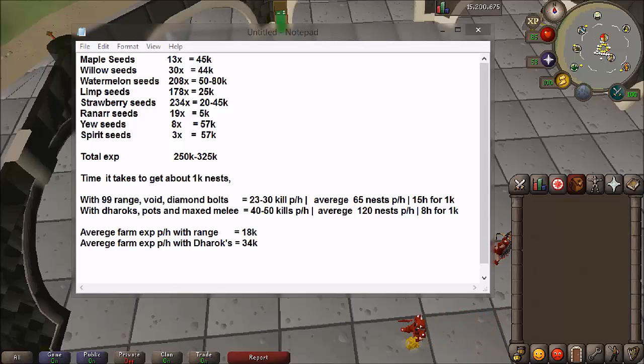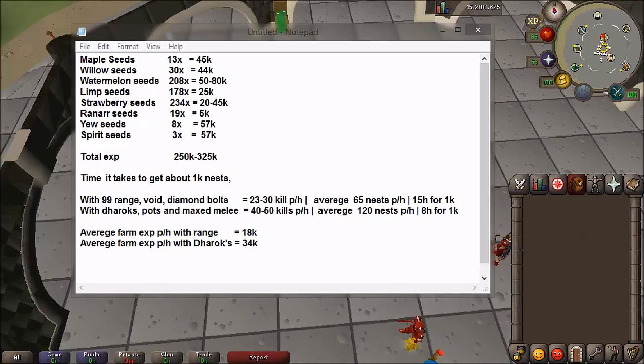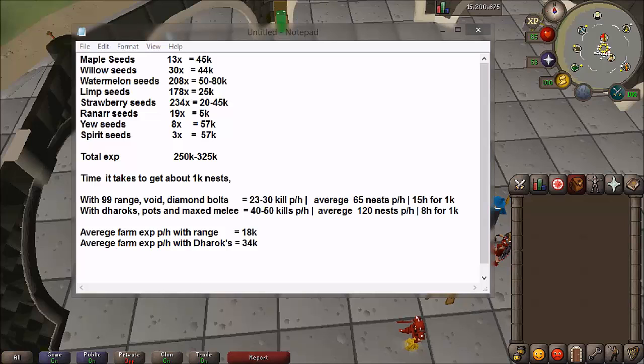Now this will vary hugely depending on your setup. For example, if you have 99 range as well as full void, diamond bolts, and pretty much the max range setup you can get, you'll be able to get about up to 30 kills per hour. That's roughly about 65 nests per hour — about two moleskins per kill — and that works out to about 15 hours for 1,000 nests.